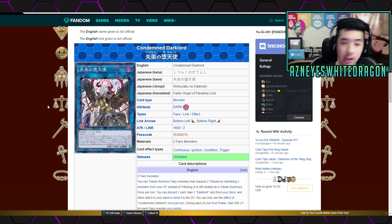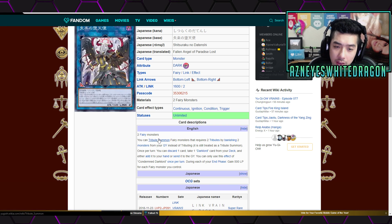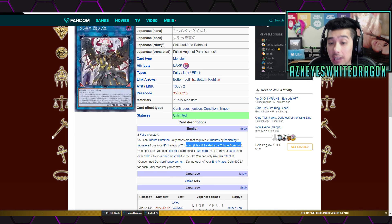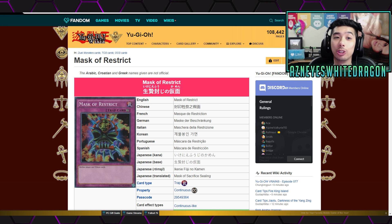Next up, Condemned Dark Lord. This is another new Link monster coming out in the V-Rain's pack. It says you can tribute Fairy Monsters that require two tributes by banishing two monsters from your graveyard instead of tributing — and it's still treated as a tribute summon. You can still activate this effect even if Mask of Restrict is preventing you from tributing, because you're banishing instead. Even though it's still treated as a tribute summon, you can still do it.